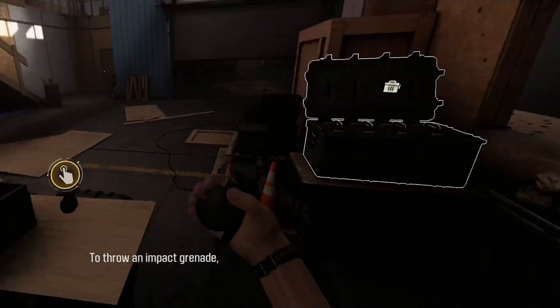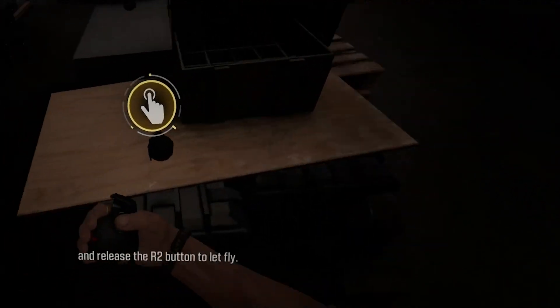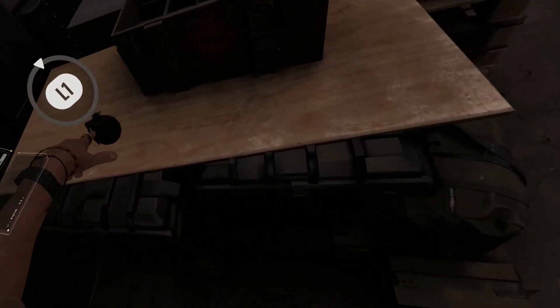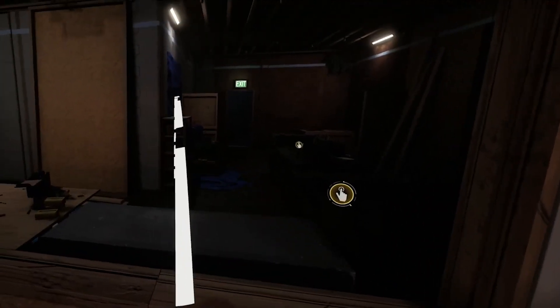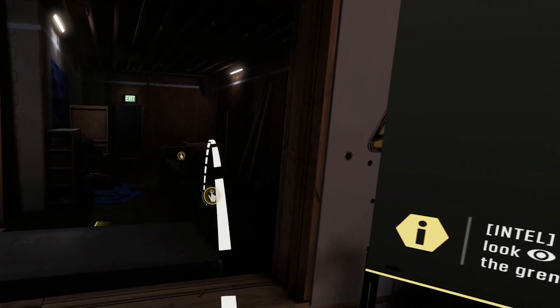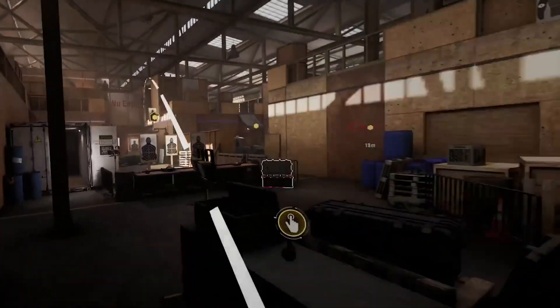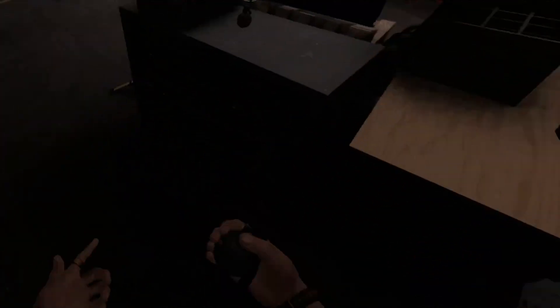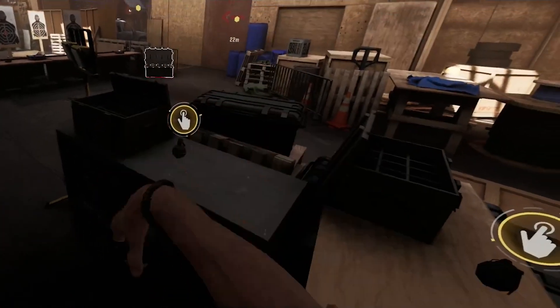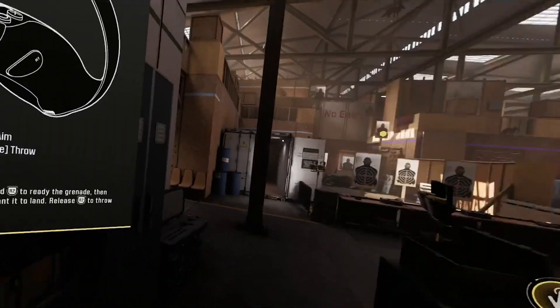To throw an impact grenade, pull back and hold the R2 button. This is an impact - you don't want to throw yet. Release the R2 button to let fly. That looks like a sticky. You have to hold R2 and then you can throw. So you get two.